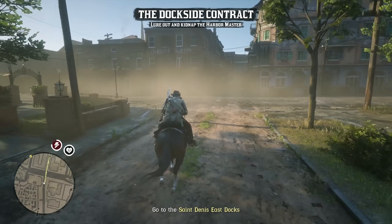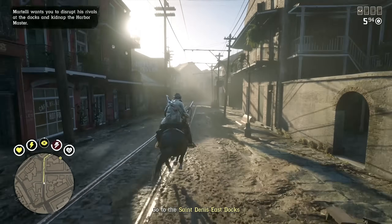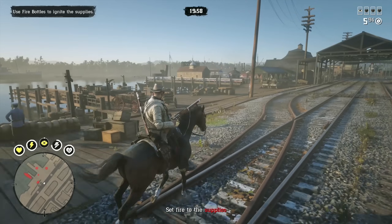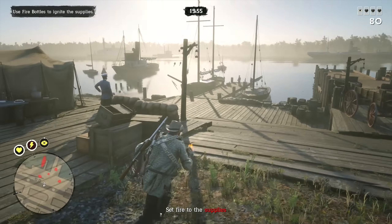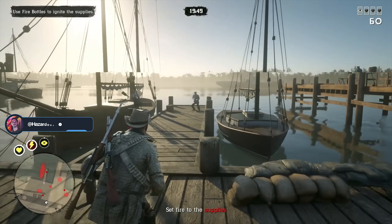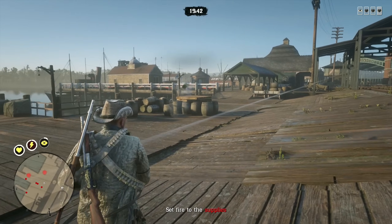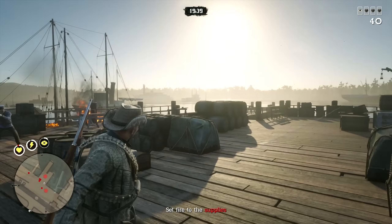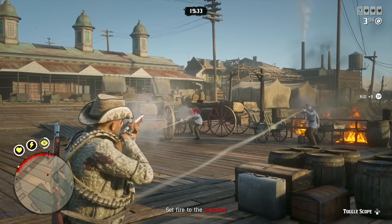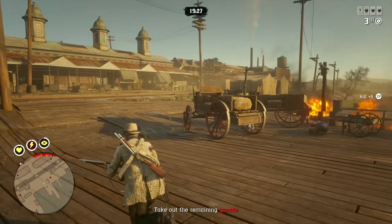For part two we need to head to the Sandini East Docks, and I think this is my favorite part of the entire contract just because of the massive gunfight you get into. All you need to do is use some fire bottles to ignite all these supplies, and in the middle of this you get into a massive gunfight because all the harbor guards start shooting at you — it just turns into this massive war that breaks out over at the Sandini Docks. I'm using the bolt action today because I feel like it looks good with this outfit, but for this situation you may want a repeater or shotgun.